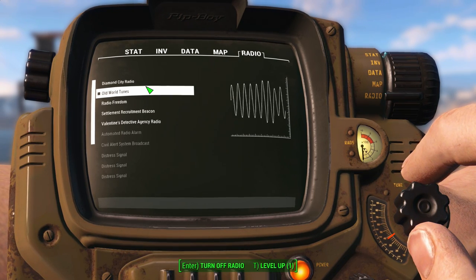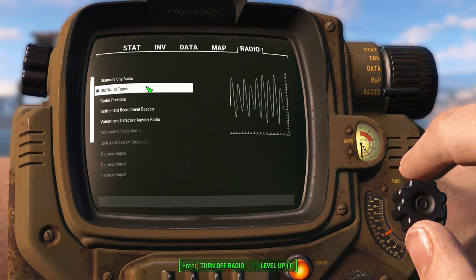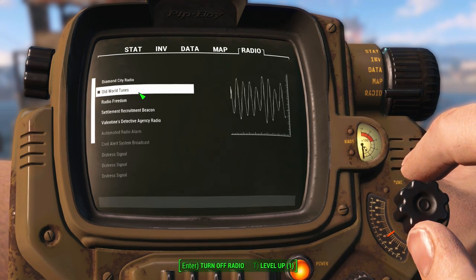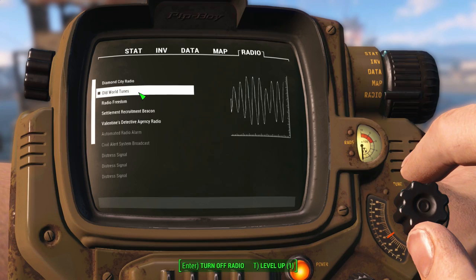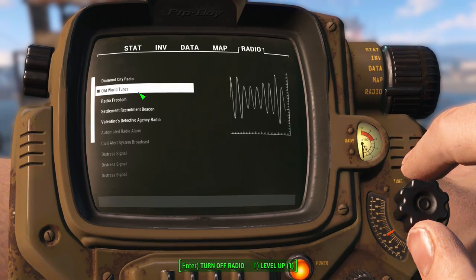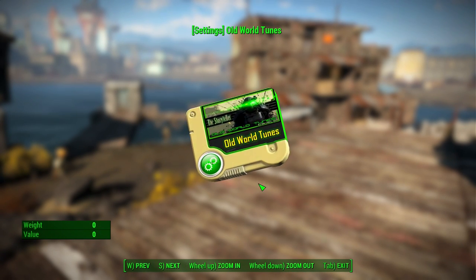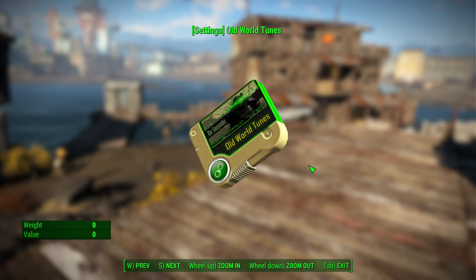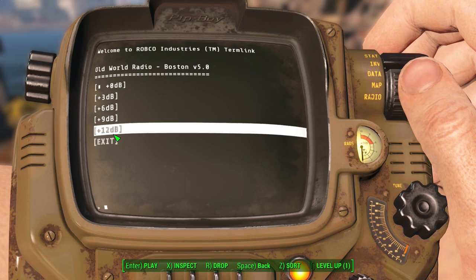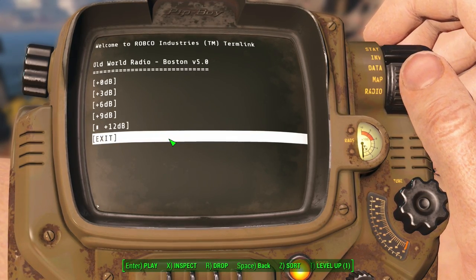The host for this radio station is The Storyteller from the ShoddyCast lore series. And you will get a special appearance of 3Dog, although I didn't quite get to hear him. This radio station actually comes with a settings holotape that has its own skin. If you use this tape, it allows you to increase the volume of the selected radio station. So I'm going to boost it by 12 decibels — it will now restart, and there you go, it's a little louder.